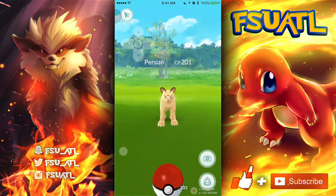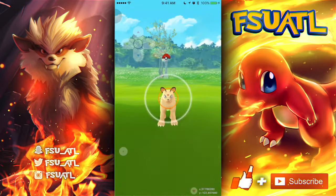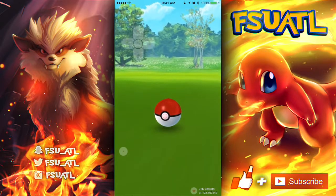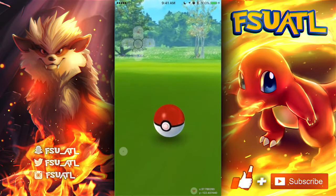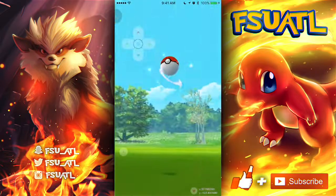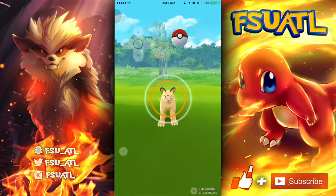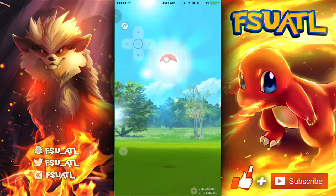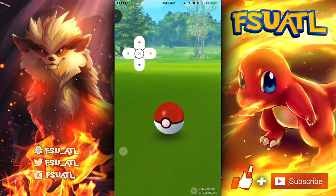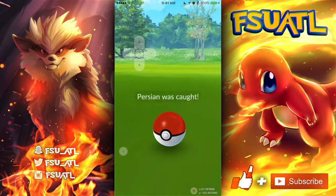I'm actually using the hack right now — it's pretty obvious and pretty easy to use. This is the new updated Tutu app hack for Pokemon Go. The Tutu app is the application you're going to use to get this hack, and I'll show you how to get that in a minute. The app got updated, it's a lot easier to use, and it's actually in English now. With this hack you can teleport, it has a little joystick, and you can also run around. Let me catch this Persian right here — gotcha.